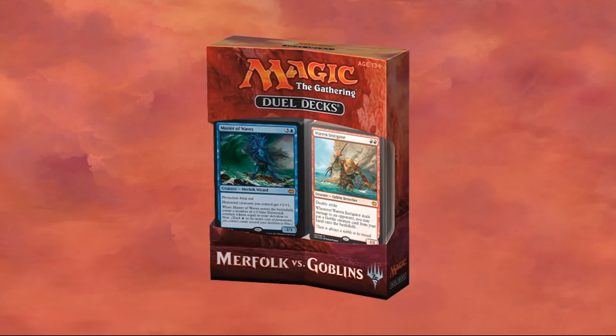Not too much has changed with this product if you're familiar with it. You're going to get two 60-card decks, two deck boxes, two spin-down die, and the price point is still $24.99. This releases on November 10th. The featured cards on the front of the box are Master of Waves and Warren Instigator — actually not bad value there. The copies you get will have all new art and will be foil. They also mentioned four other cards will have brand new art, though they haven't said which ones yet.